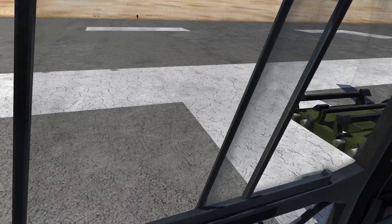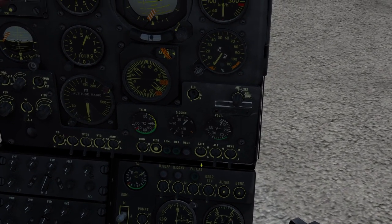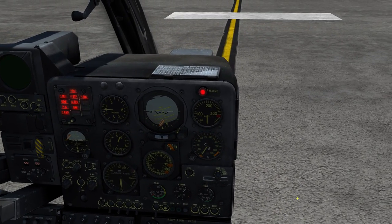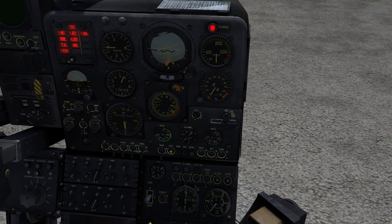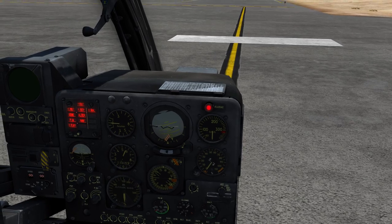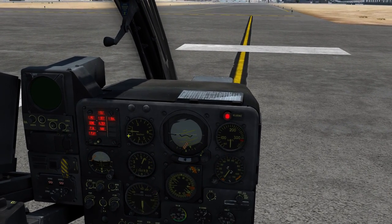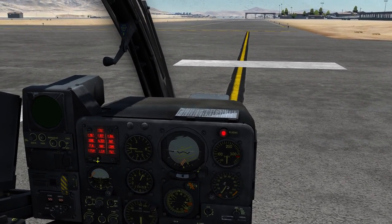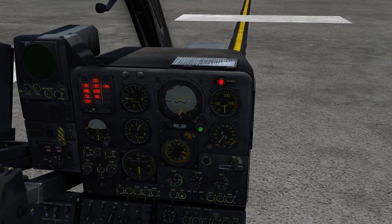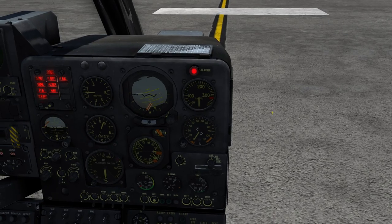That covers the cockpit overview. Now let's do the startup. First we turn on the battery switch so the aircraft wakes up. Then we turn on the alternator and generator switches so they're ready once the engine reaches RPM. Down here we turn on the fuel pump. From this point we need to wait about 20 seconds before the next step while the fuel pump primes the system. In the meantime we can do a lamp test — pressing the test button lights up the warning lights. We can also do a main light test by pressing the second test button.